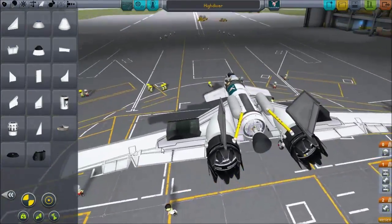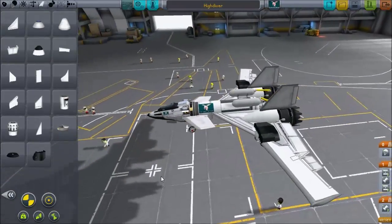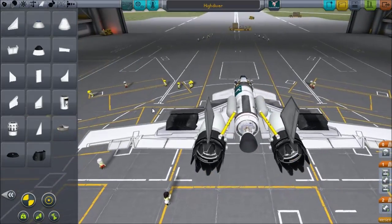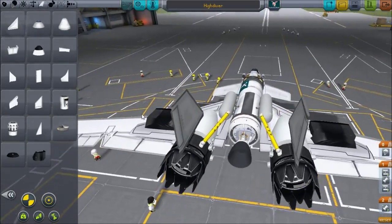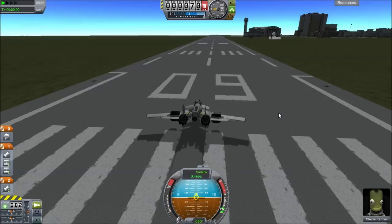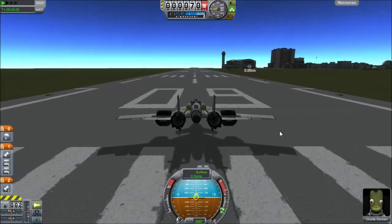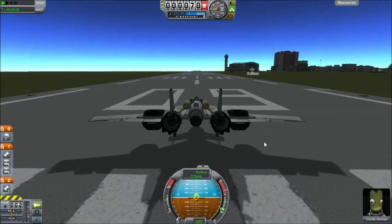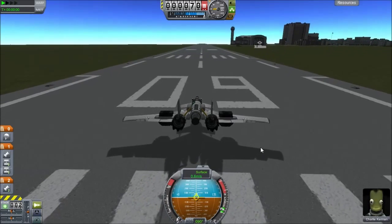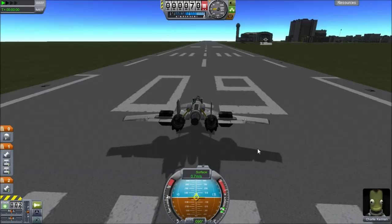This is my space plane I created for this purpose. We're going to get him to a very high apoapsis and plummet him into the earth and see what happens. We have Charlie Kerman with us today — you may remember Charlie from some of my previous episodes, the one where I was trying to figure out esoteric ways of killing Kerbals. I haven't tested this airplane; it's my first time out. Let's go ahead and see if it works.